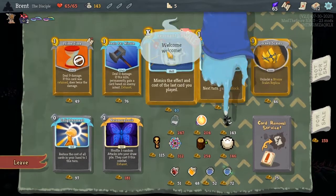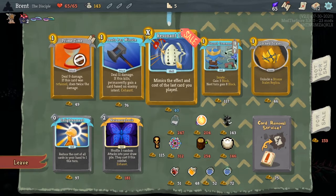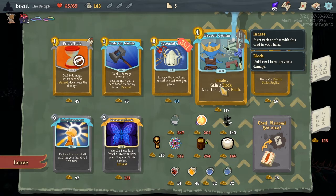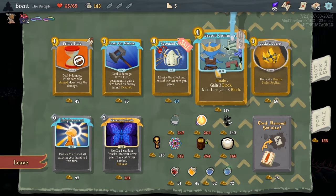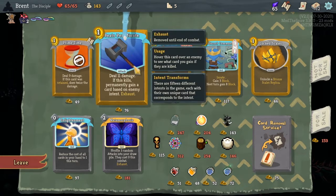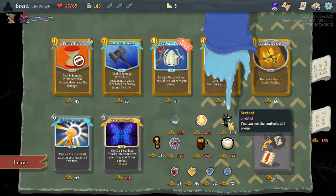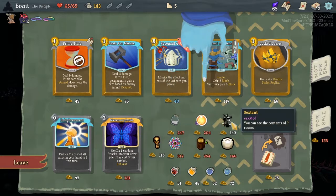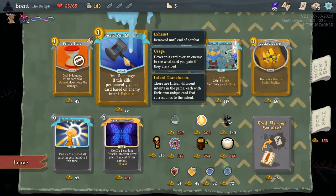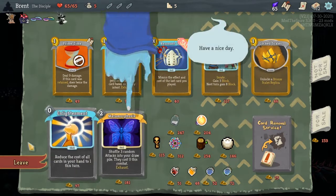We've got a shop here. We don't have a lot of money because we've not encountered as many fights, and we still have two charges here. We might actually get an Elite — I think these tags give different effects. This gives this card an eight, gain eight, not bad. I think we'll take the bronze one. We're not getting the right key — we got a butt kick last time, I don't think we're strong enough. This kills — permanently gain a card based on the enemy intent — that's not great for us either. I think we'll just continue up our question mark path.